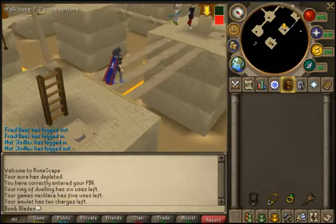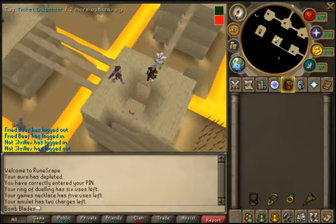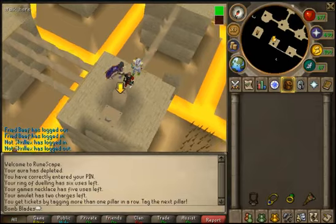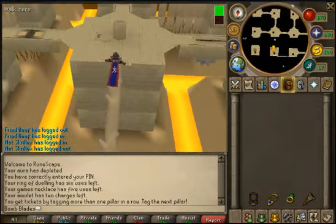If you cash in enough tickets you can get XP, which is a lot better. You use certain obstacles to go to the next pillars — that's basically what you do.